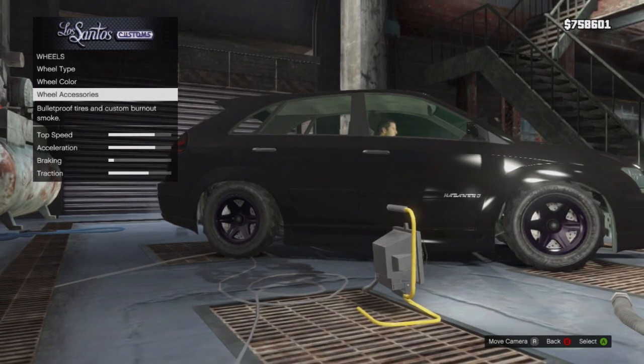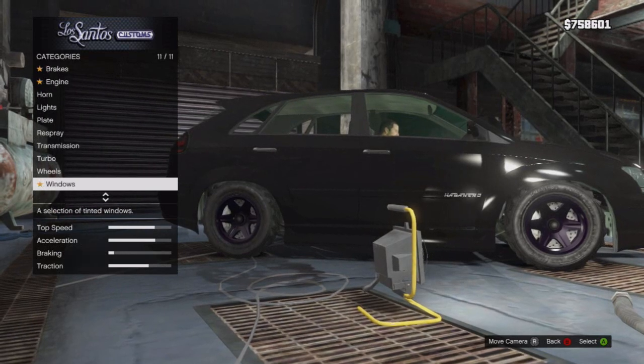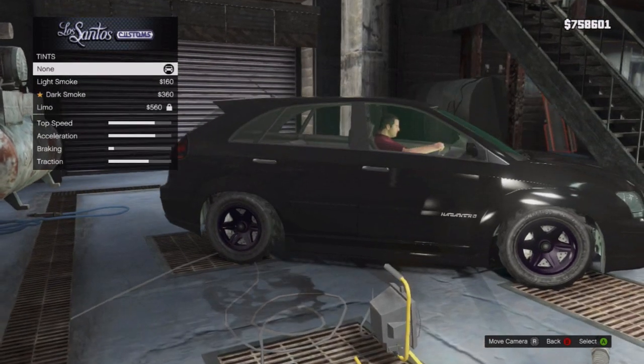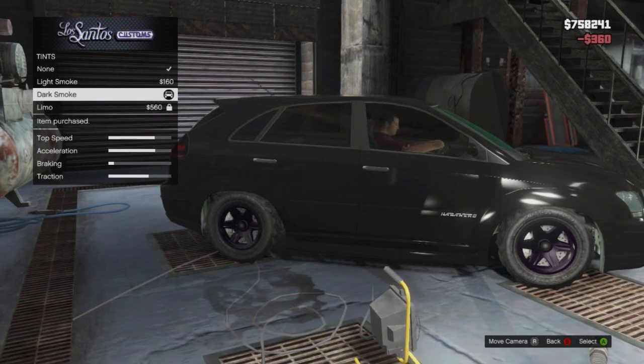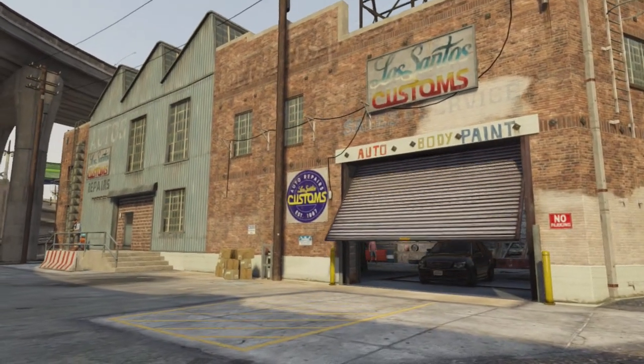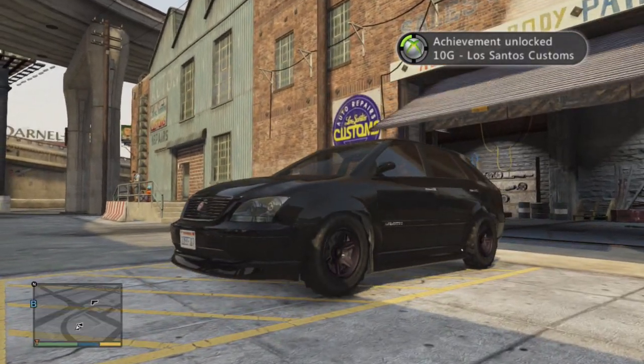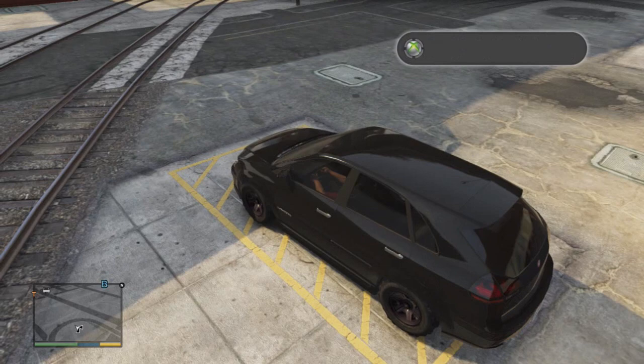That's the main part people are probably going to mess up on within this achievement. For the windows, get whatever you want — I'm going dark smoke. And the achievement should pop when you leave. There you go — 10G achievement: Los Santos Customs.